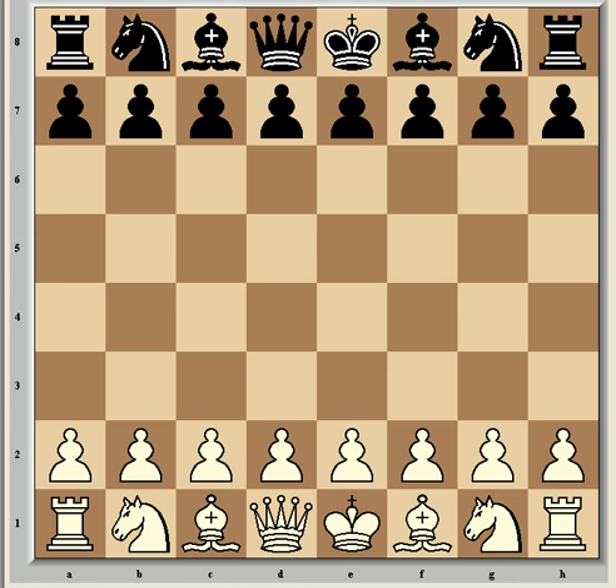Hi everyone and welcome to the next video in the endgame series. This time we're going to look at the question of which is stronger out of bishops and knights in the endgame and the reasons why in either case. After rook endings, minor piece endgames are probably the most common, so it's very important to be able to judge which piece is best given the position. This is of great importance to consider when making exchanges earlier in the game, and as always the pawn structure is a very important factor.